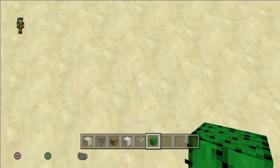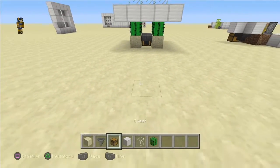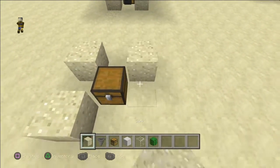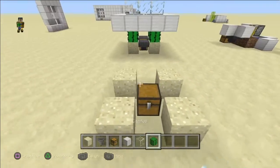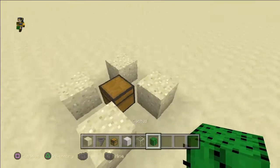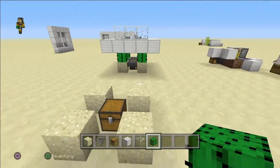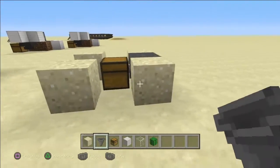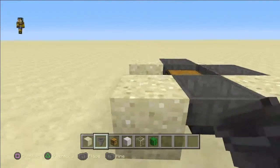What you're going to do is place a chest right here, and then on all of its corners place some sand like this. So you should have this — if you have it, great job. Now you want to put some hoppers running into that chest on all four sides like so.